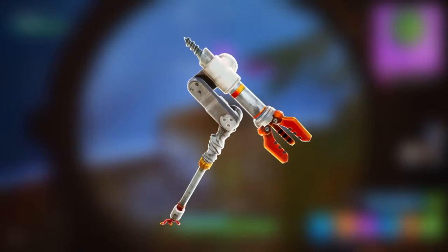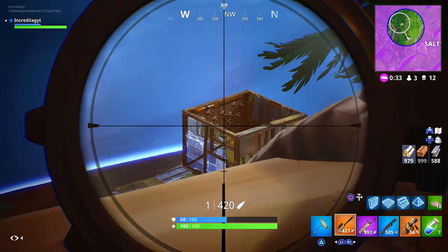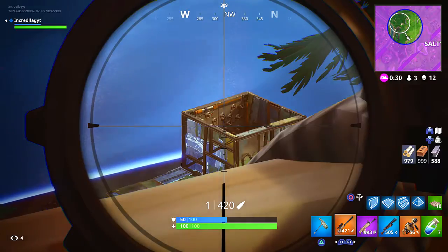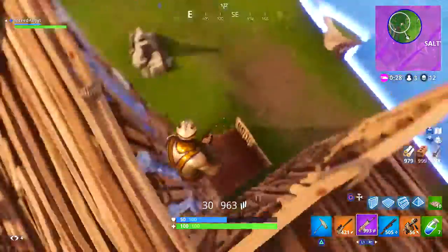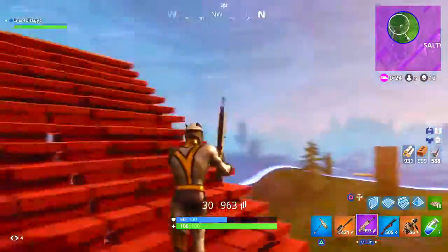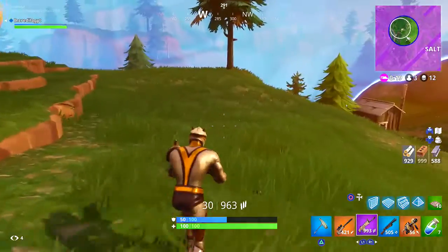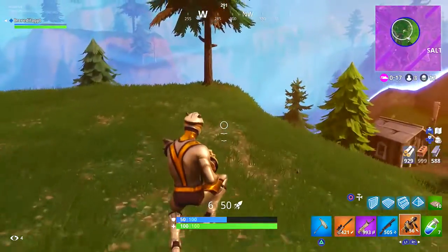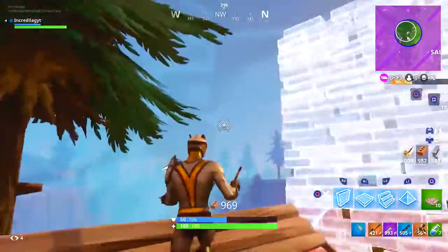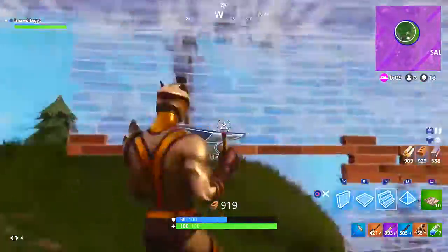Next we got the Eva. Unfortunately I don't think this skin can be unlocked anymore. It's super cool — it's one of the few harvesting tools that is not only free but also animated; it moves around randomly while you're playing with it. The only way you could have unlocked this harvesting tool was in season 3. As long as you leveled up to the required level, you got the Eva for free.